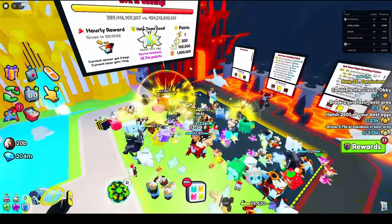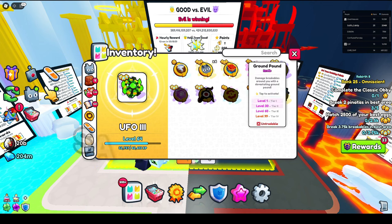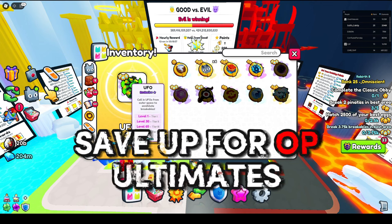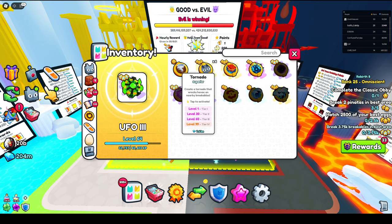You pretty much want to be in the last area. Then go into your inventory and under ultimates, you want to get an OP one like the UFO that I have right now — definitely highly recommended.